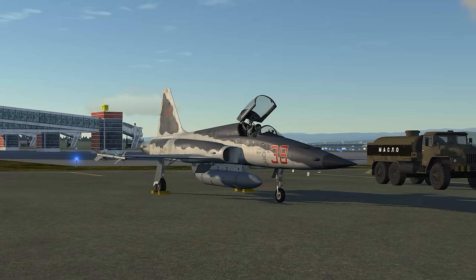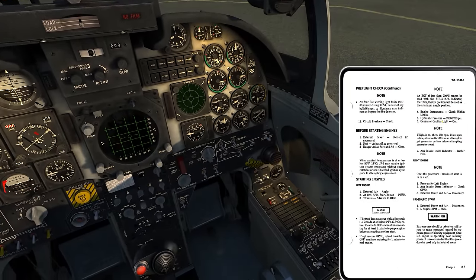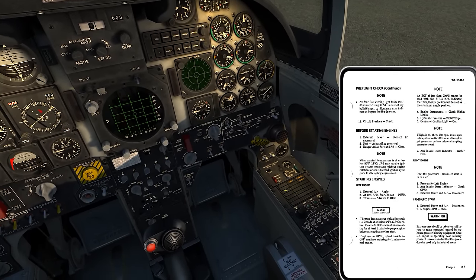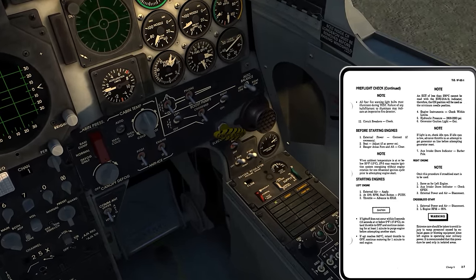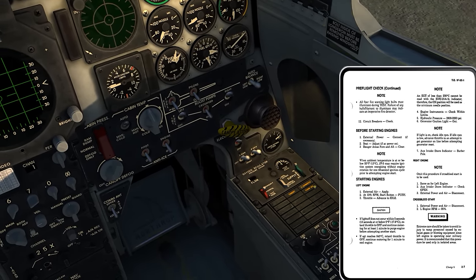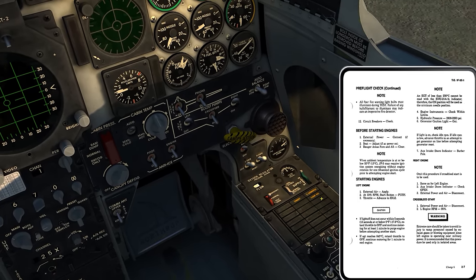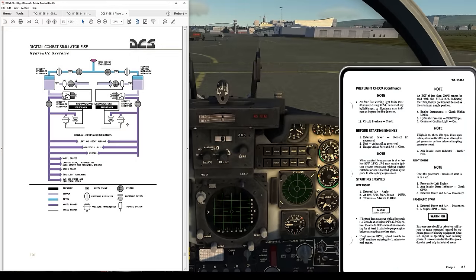Engine instruments checked, hydraulics good, generator caution light out. On the caution panel the left-hand generator light is out. We can still see the right-hand generator and the flight hydraulic system lights are on - that's expected since the right engine hasn't started yet.